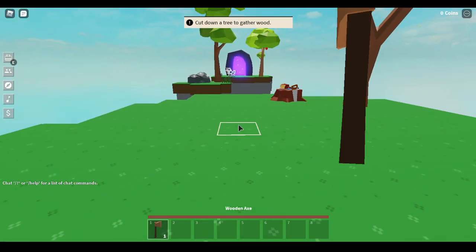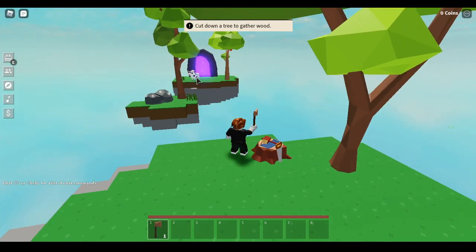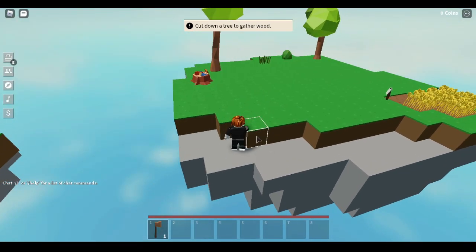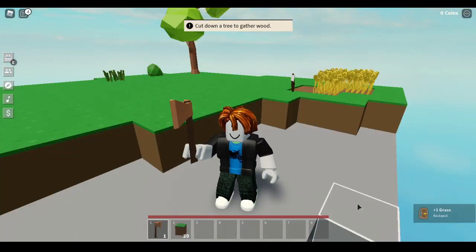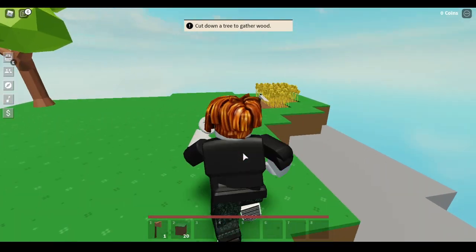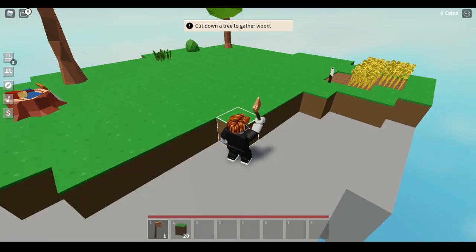Just ignore that little tab - it doesn't really matter. Get to the main island because there's a villager right there, right behind my cow. First thing to do is break at least 20 pieces of grass. You spawn in the game with an axe and all you got to do is hold down on the block.